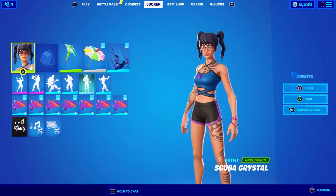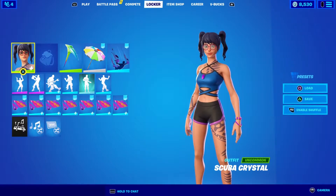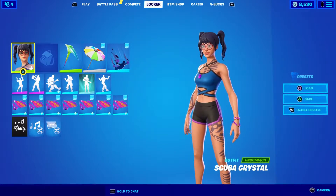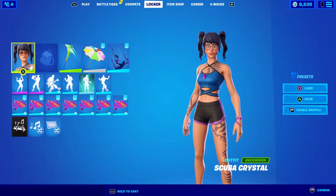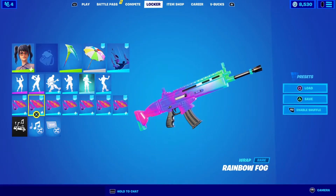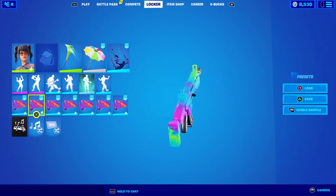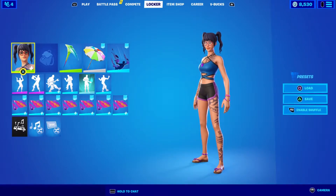I'll show the back bling on my other account near the end, so if you want to see all the edit styles and everything with the back bling, how it looks on her, go to the end. We'll show off the skin and the pickaxe quickly. I've got the Scuba Crystal outfit, the Rainbow Carver, the beach umbrella for the glider, and the rainbow fog wrap. No back bling, of course, because we're going to show it off at the end.